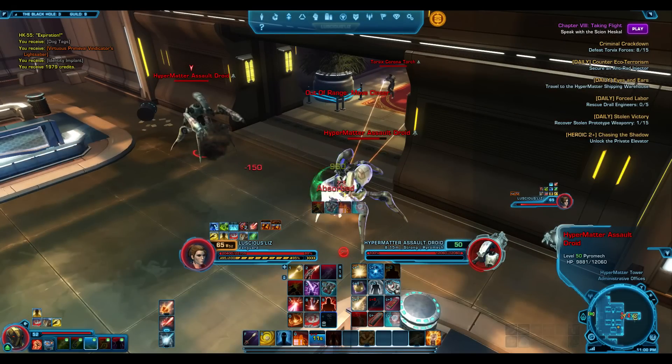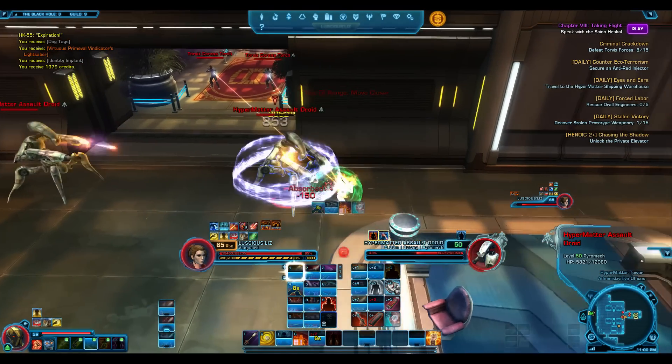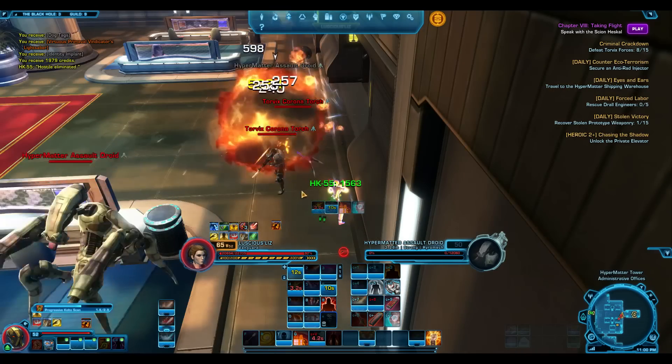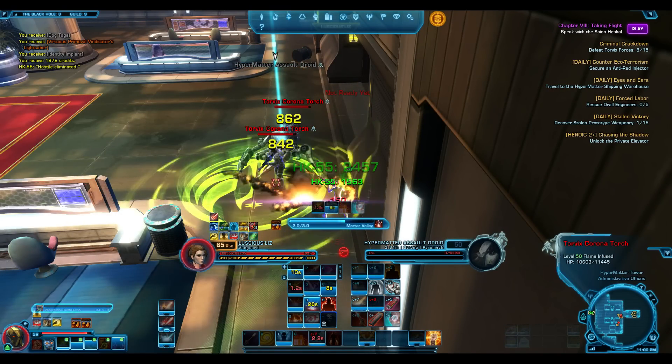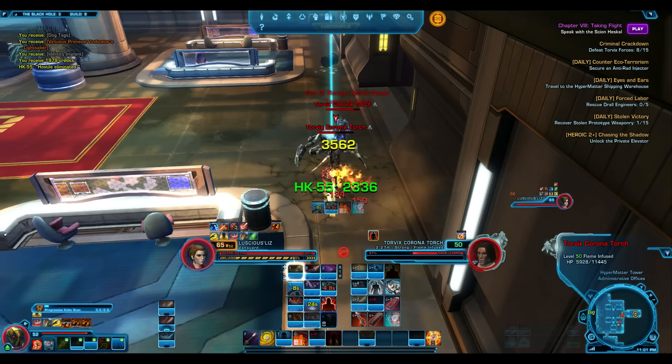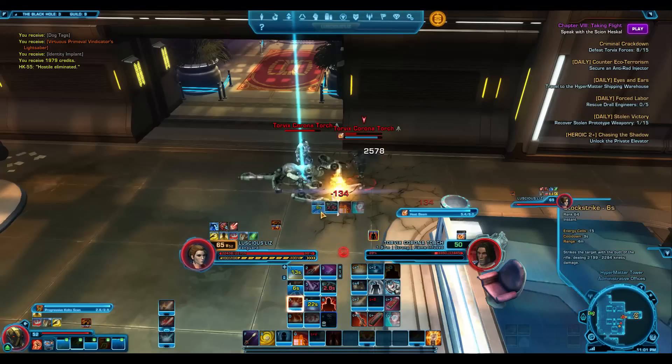I haven't tried the new Flashpoint yet — you have to finish the story to unlock it. It is available in solo and weirdly as a Heroic 2. I don't know why it isn't just Tactical. But so far, so good. Shadow of Revan started well in terms of bugs, and I haven't really noticed anything major here.